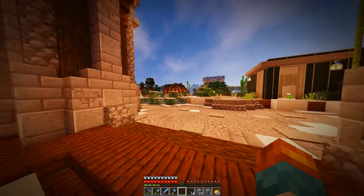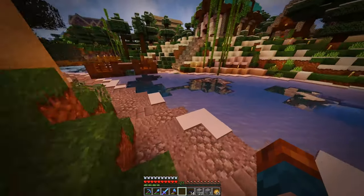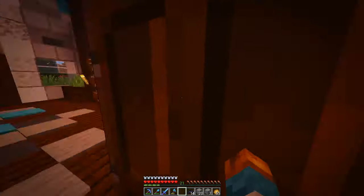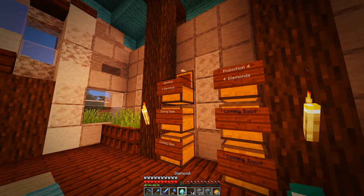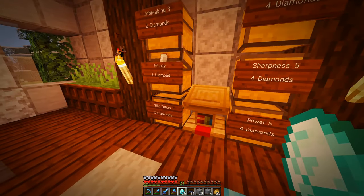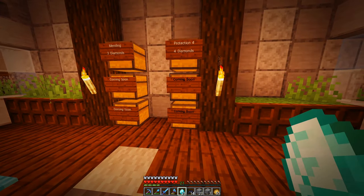I need to go shear some more sheep. But I received a message from our new pal on the server, MatrixGolden, saying that I should check the enchanted bookshop because he has made some purchases. So I'm going to do that. Checking the chests: 12 diamonds, 8 diamonds, nothing in there, 4, 2, nothing in there. Got to restock Infinity. Nothing in there, nothing in there.